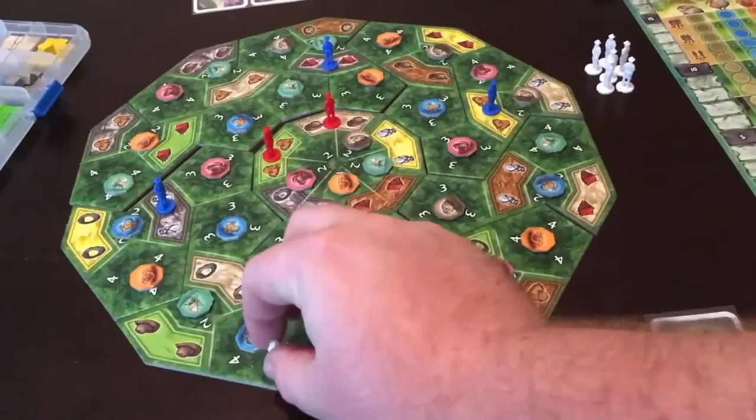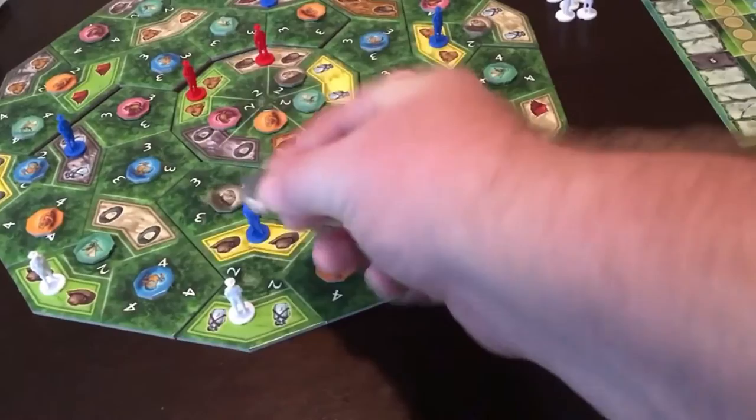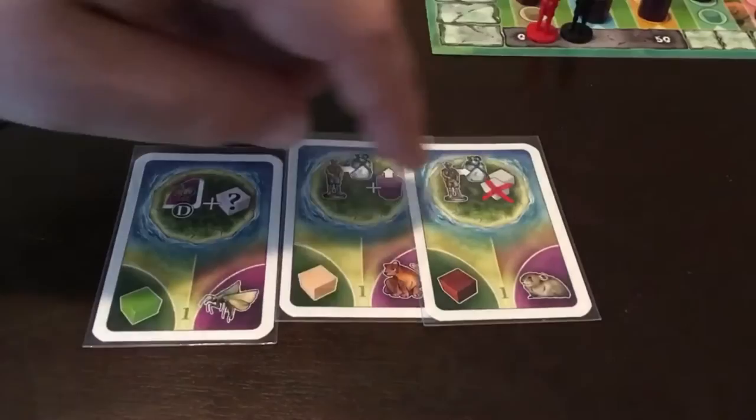In round three, flip over only one card and place two Royal Society explorers on the matching colored spaces in the outer ring. Check for captures. Then flip over two additional cards and advance the research track for both matching animals. They may be the same animal twice.